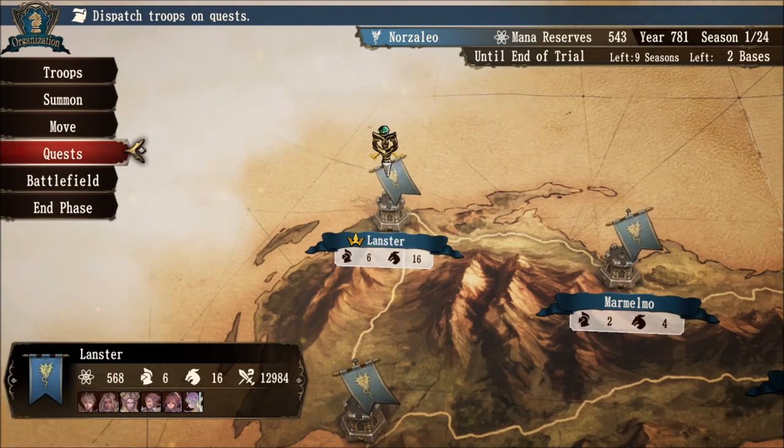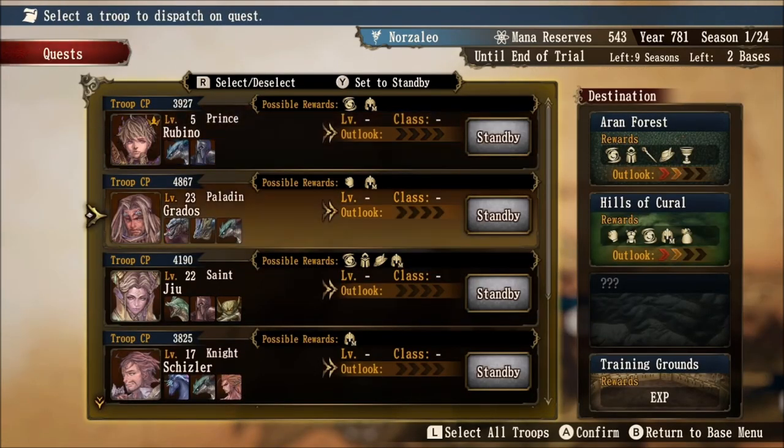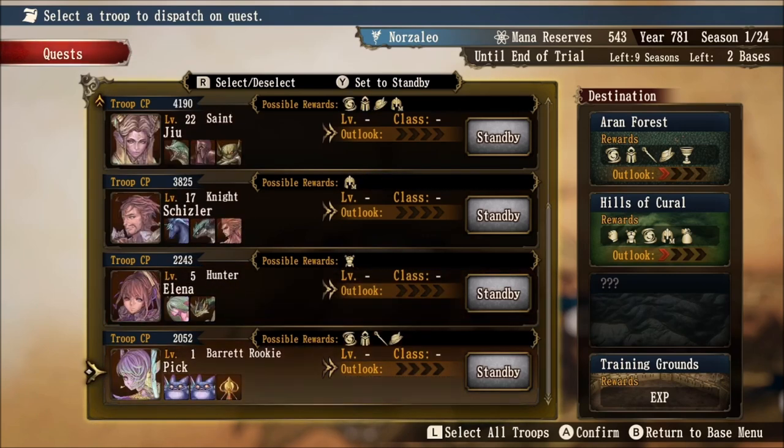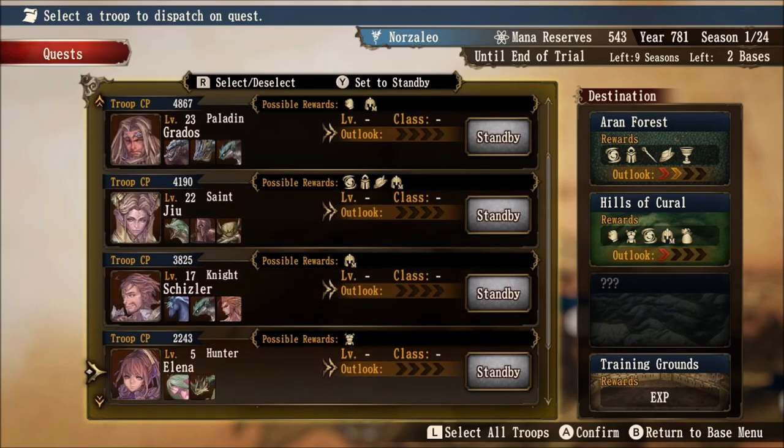As a quick example, we're going to hit up our capital here. Let's go to Lancaster and go to the quests menu. If we scroll down the list, looking at each individual character, you'll notice that the Outlook ranks will change on the right-hand side depending on where you send these knights. For example, Grados has two Outlook ranks in both Arran Forest and Hills of Corral, and so does Giyu. But if I go down here to Elena, she has two Outlooks in Arran Forest, but only one Outlook rank in the Hills of Corral.